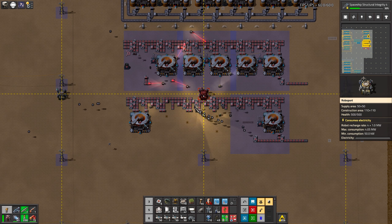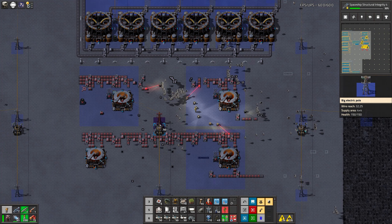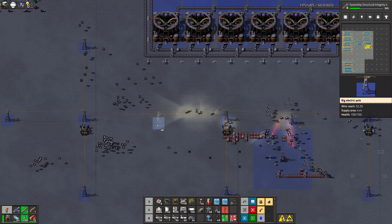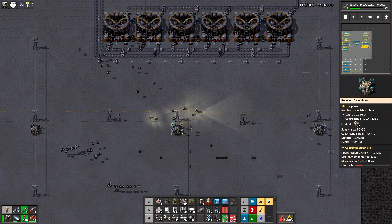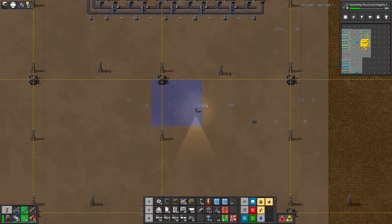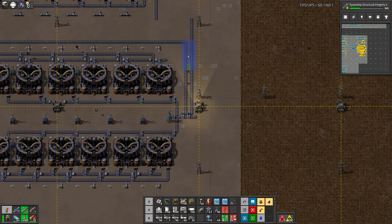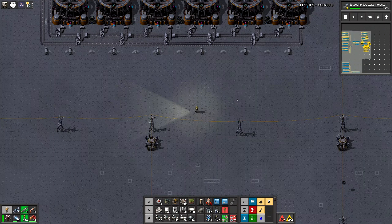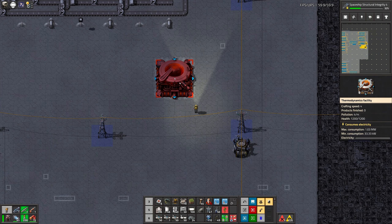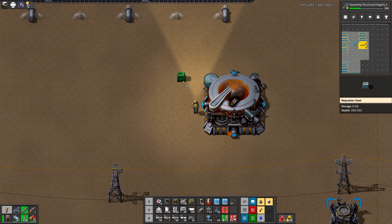I'll cancel all of that and accept it. Return the power pole over there. Now can someone please close these holes in the — biters. I'll just keep this one lonely machine with the recipe.